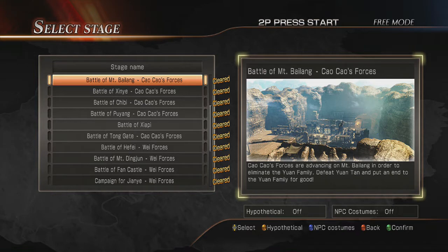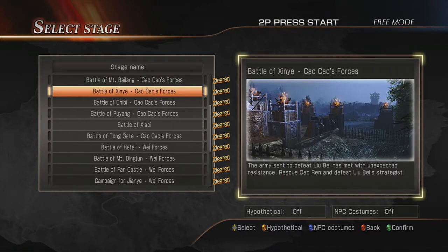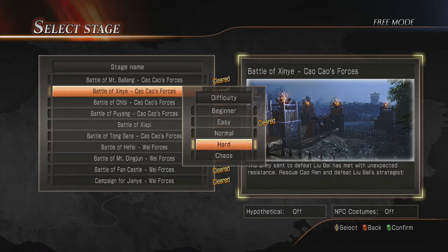It's the Battle of Xinyay — okay, this one. What are we supposed to be doing here? Defeat Zushu within eight minutes. Okay, that sounds really easy. Let's go ahead then.